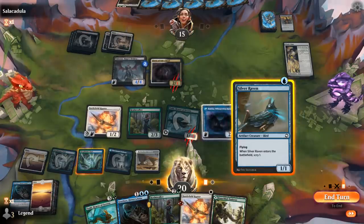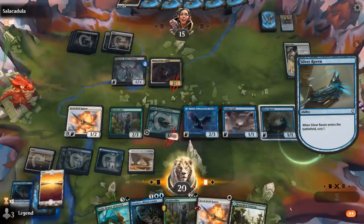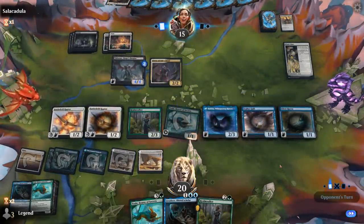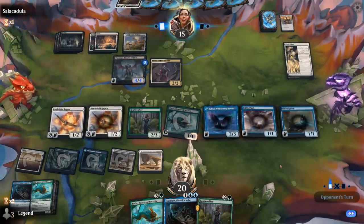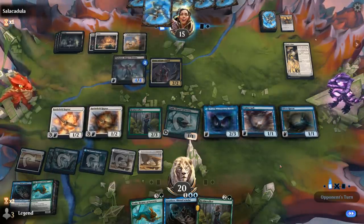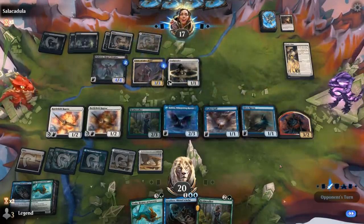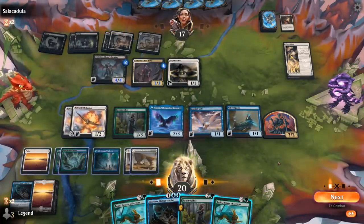I can Scry the land to the bottom with Raven too. Another Toski — no shortage of Toskis. Toski down. Soulmender — that's fine. One mana short of going Toski plus Graselax. So Toski seems better then.